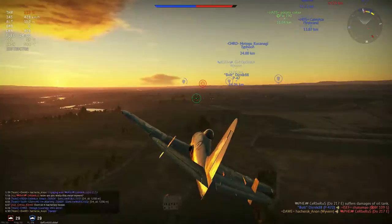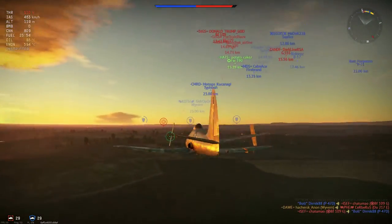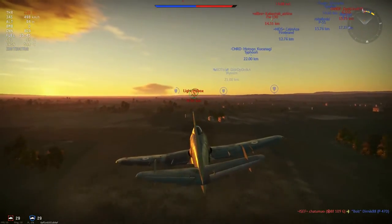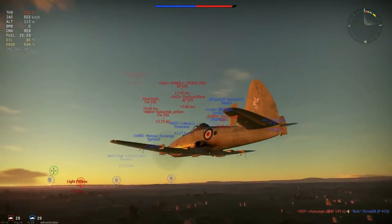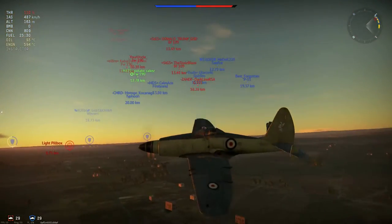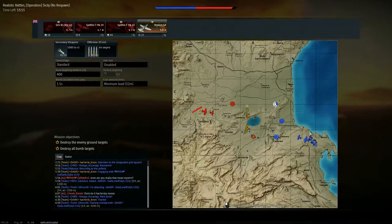One bombing base, one enemy plane killed — in a premium plane with a premium account. That'll do me good. There's an enemy plane on the map and I can't see anything in front of me, so it should be safe for now. Then it pops off the minimap and seems to just be going.